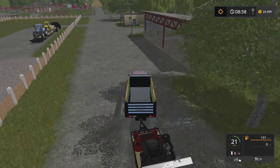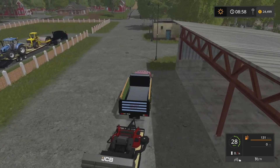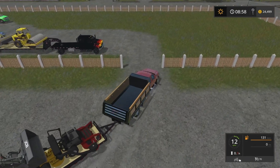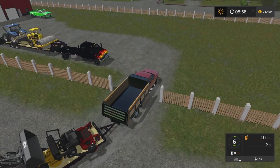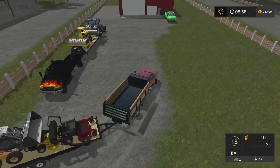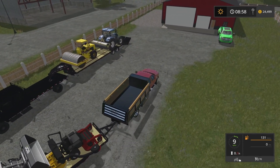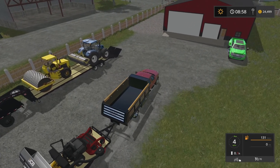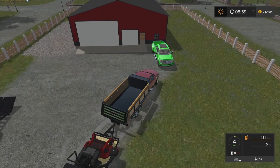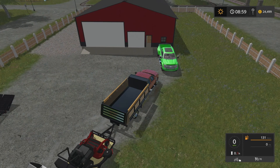Here we are — we do have our new shop right here on the left. We're going to see where we're going to make our way through here. We do have our GMC Top Kick as well as our 2017 Ford that we did buy to have out here. We're going to pull off and park the truck right here for now, and we are going to drop the trailer.